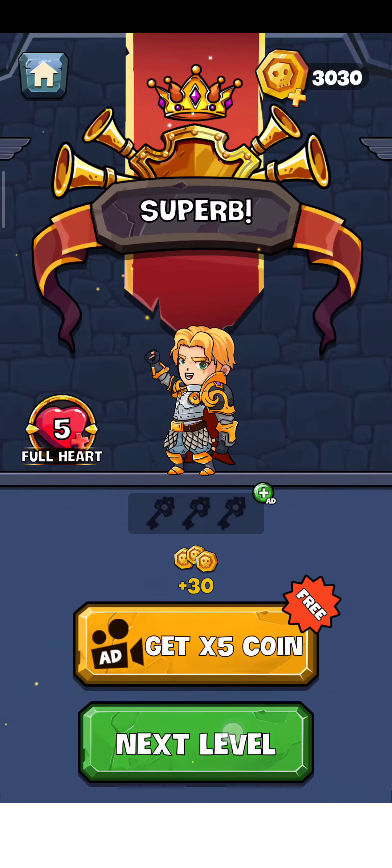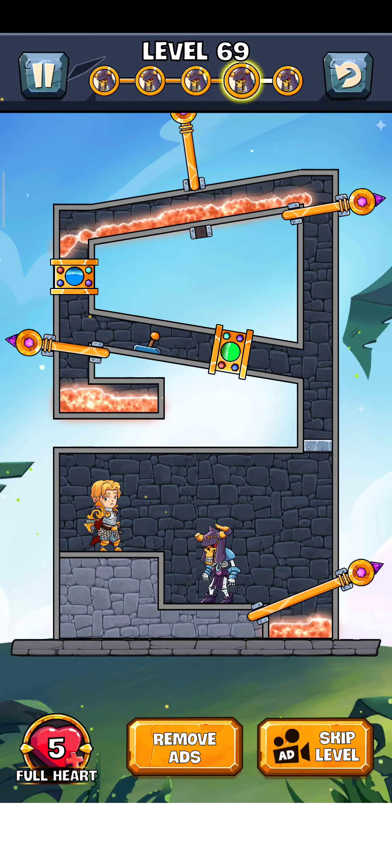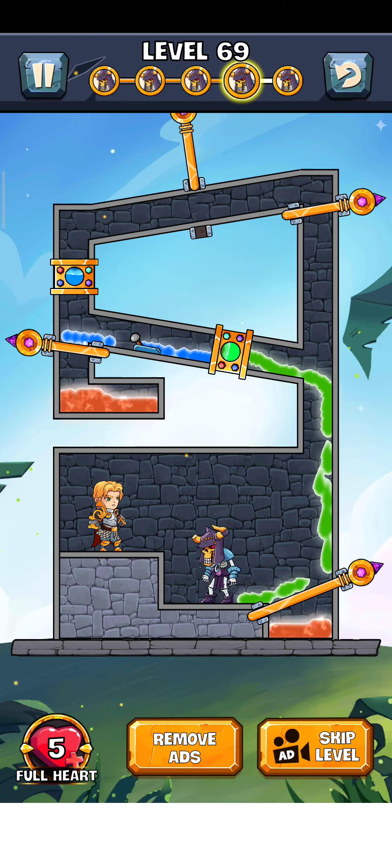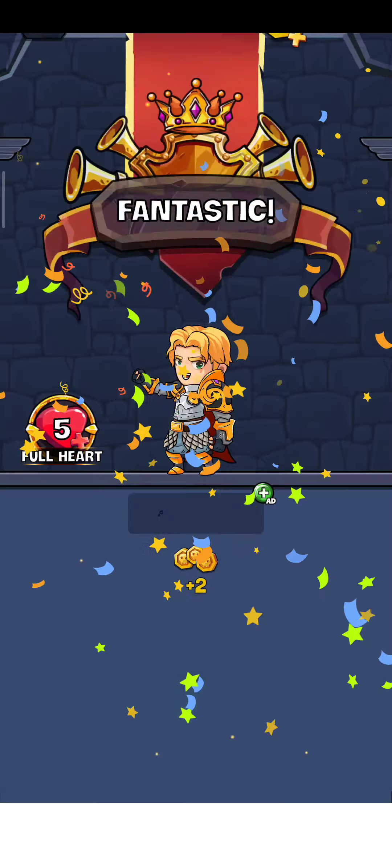Level 69 — here we have the poison generator. There are two generators here: a water generator and a lava generator. First of all, we just leave this pin here, and the lava mixes with the water to generate poison. And there you go, the level is complete!